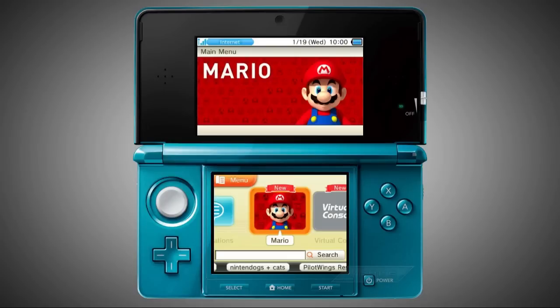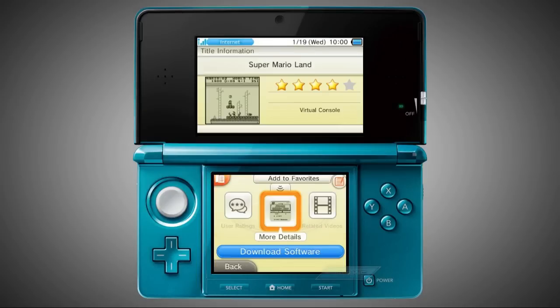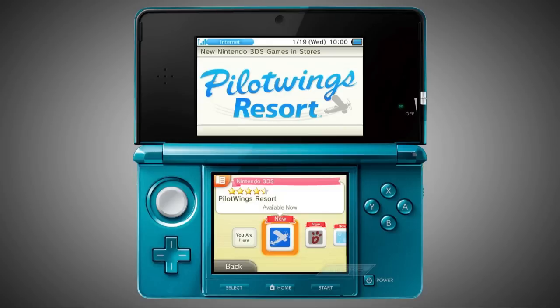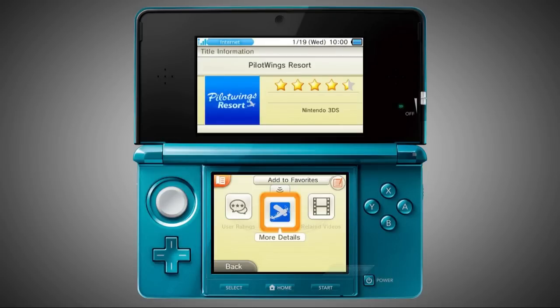Other than that, we have the first high resolution screenshots of the Nintendo 3DS eShop. The eShop itself won't be available on the 3DS until a worldwide system update in late May, but it seems like it'll be worth the wait. And just to clarify, Pilotwings Resort will not be a downloadable title even though it appears in the eShop. This is a special section of the eShop that allows you to view 3D videos and find out more information about games that are in retail.